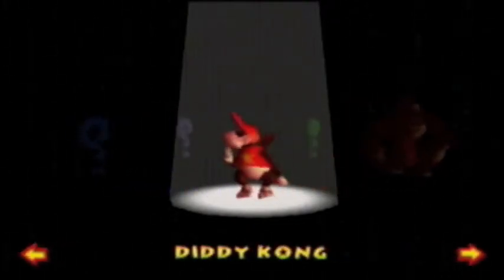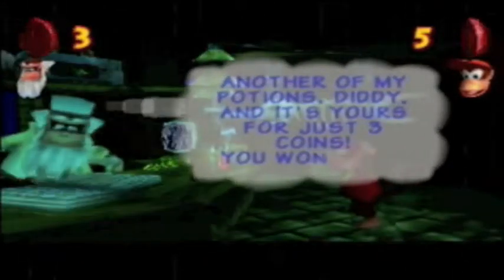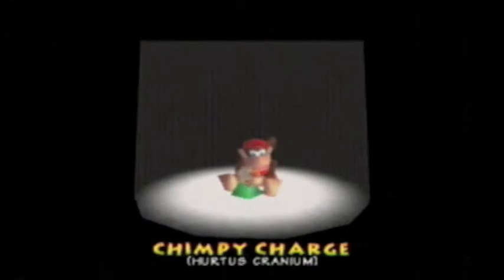That's the move we need to get into that cave area we accessed earlier. This should be an example of a move that you can use freely in the world - the non-pad, non-barrel move. This is called the Chimpy Charge. If you hit Z and hit B - that's what a lot of these moves are like: hold down Z and hit B. That's how you use them. The reason why I couldn't do anything in that cave earlier is that I needed this move in order to access something - you just charge like that and you can hit certain switches on the wall.